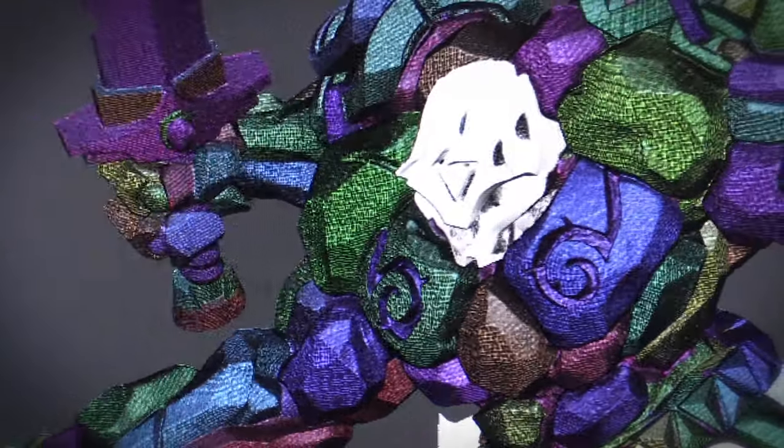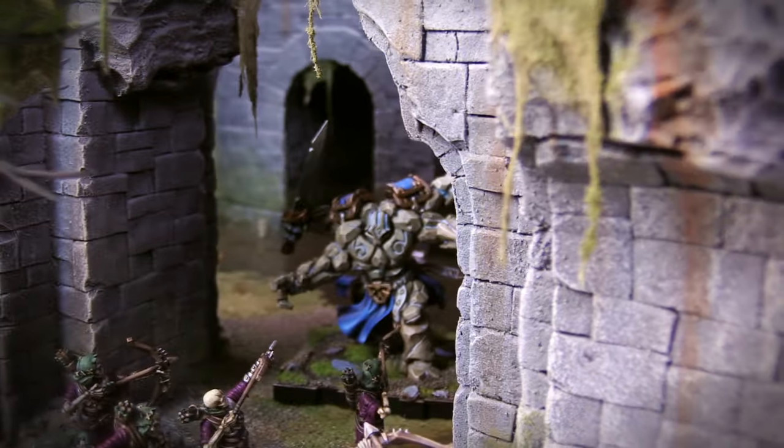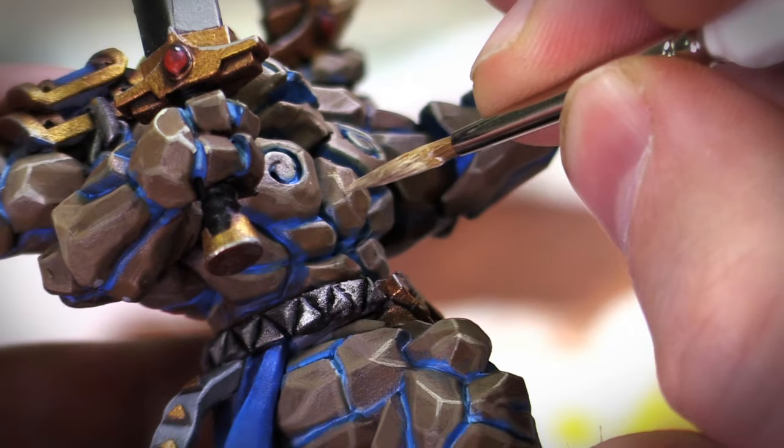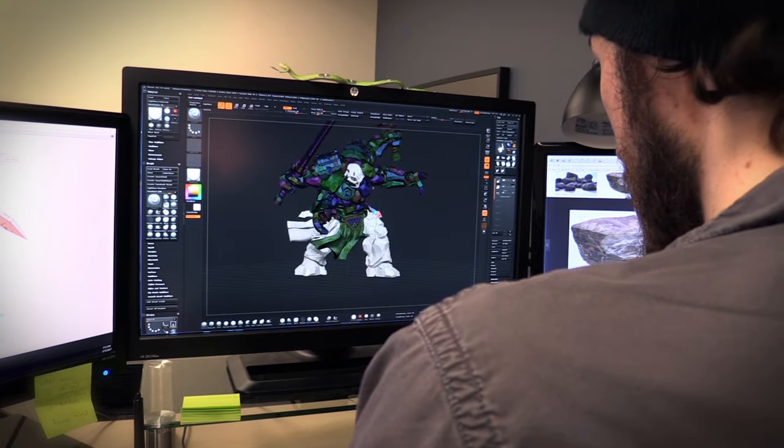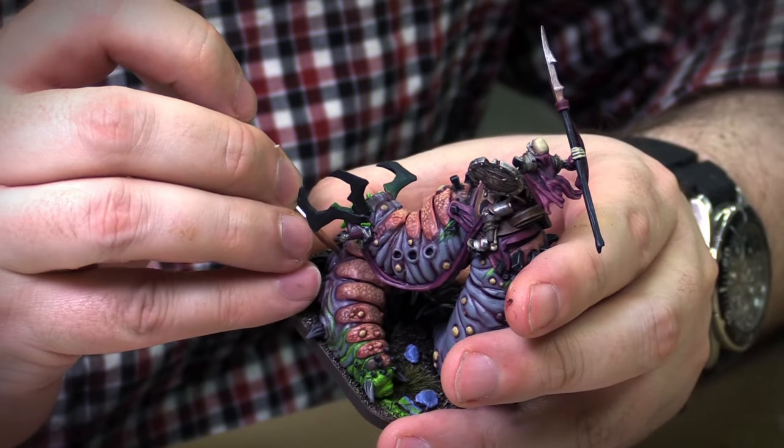The texture on the Rune Golem, for example, is very chiseled and should really lend itself well to highlights. I think a lot of the stylistic choices that the sculptors have made are really conducive to painting a good miniature. But probably the thing I'm most excited about is seeing what the public is going to do when they get their hands on all these models.